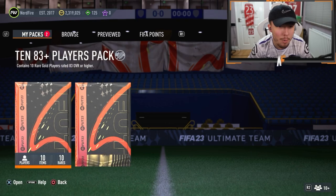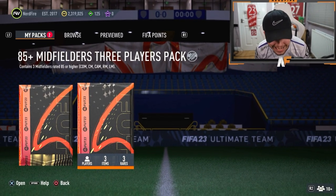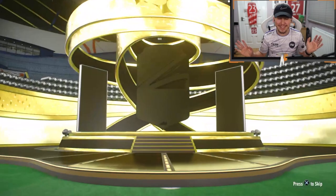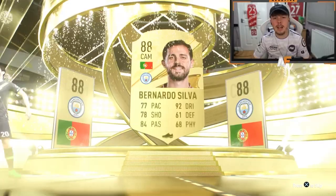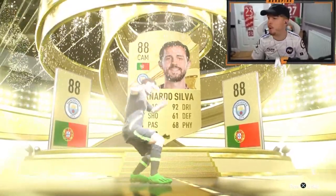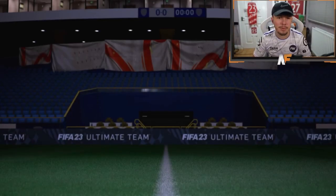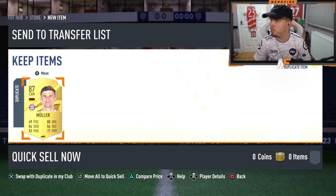First of all, we're going to go with the 85 x3 player pack. It's a normal gold — Portugal CAM, it's going to be Bernardo Silva, who's not bad fodder. Can we see anything good behind him? I mean, it's a three walkout pack. That's not bad at all, to be fair.